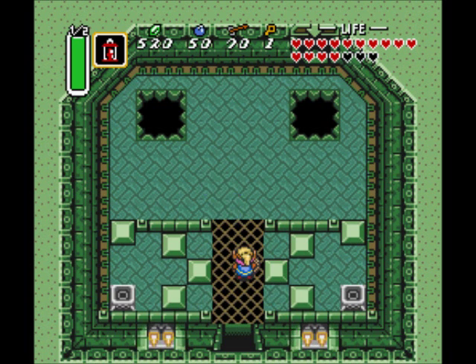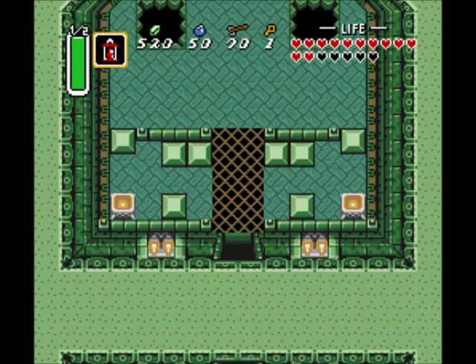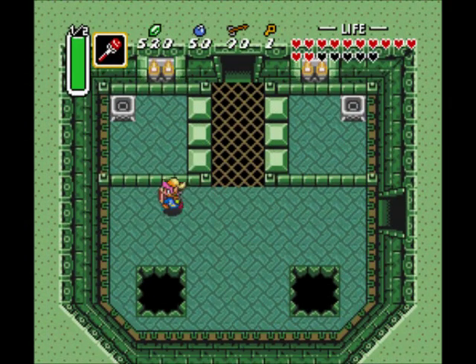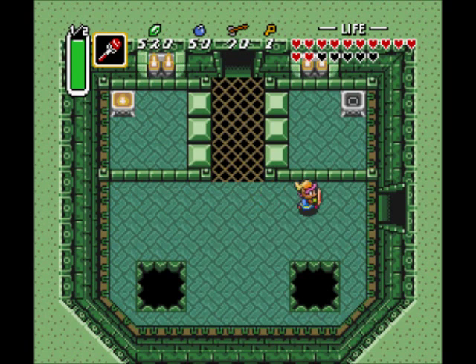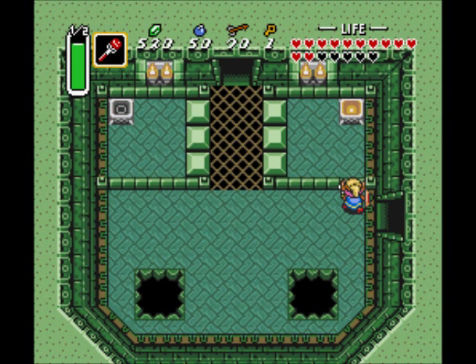Whiz robe — take that. Push these blocks out of the way and light these lamps. We're going to want to do this in order to progress forward. Now I'm going to switch over to the fire rod, because I'd rather just blast these blocks with the fire rod. And we've got some rumbling going on in the next room. The path forward is very slowly opening for us.